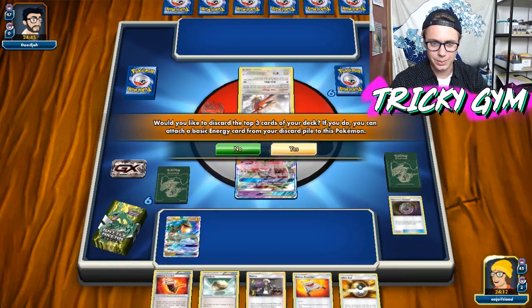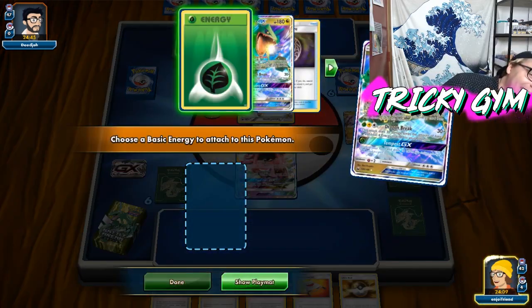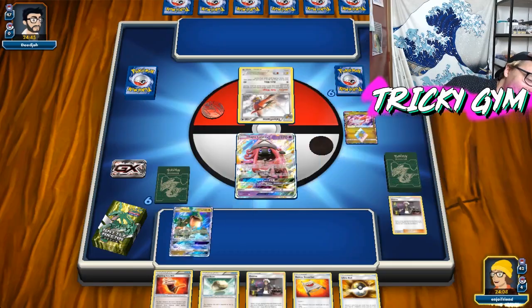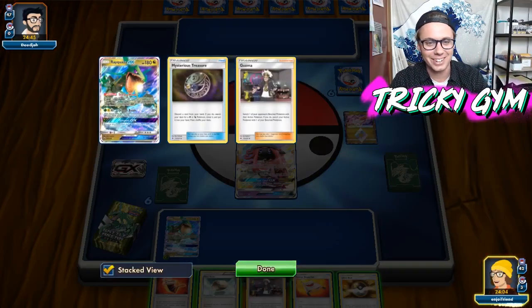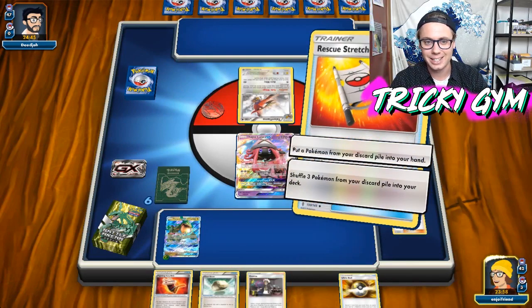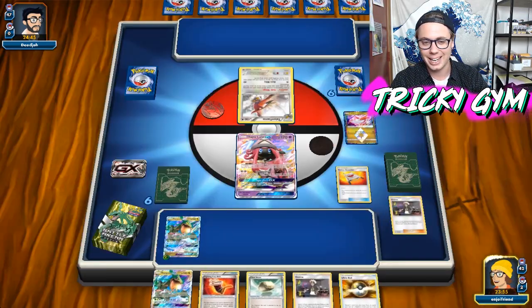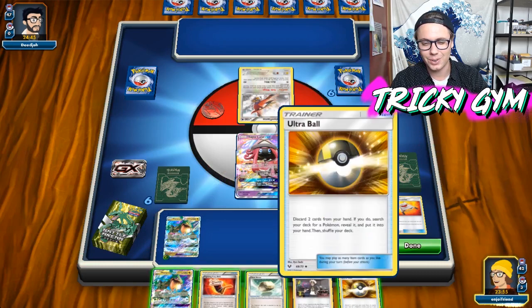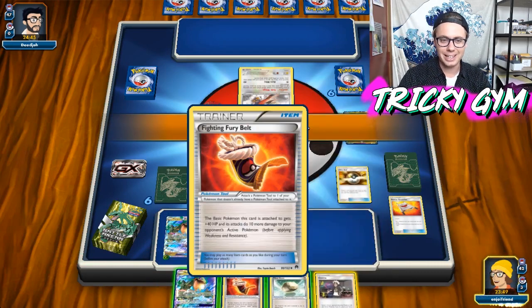We're going to see if we discard any Pokemon — there goes the Latias. Can't Rescue Stretcher for him, but that's fine. I can Rescue Stretcher for another Ray back, so we'll probably just do that. Let's get a Pokemon from the discard pile — we'll get that other Ray. And then let's Ultra Ball — I think I just want to get myself a Lele and go for Turn One Letloose.